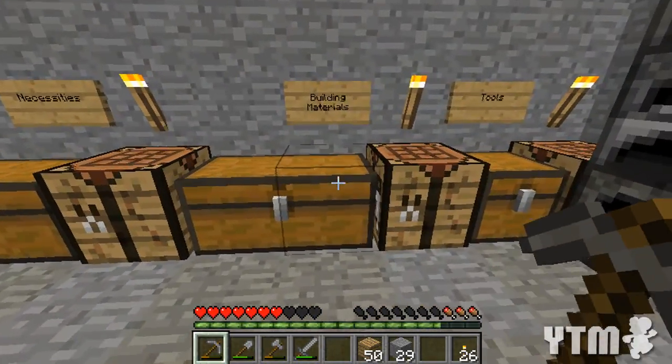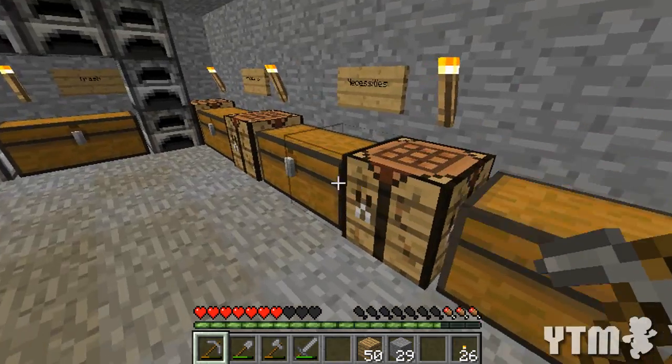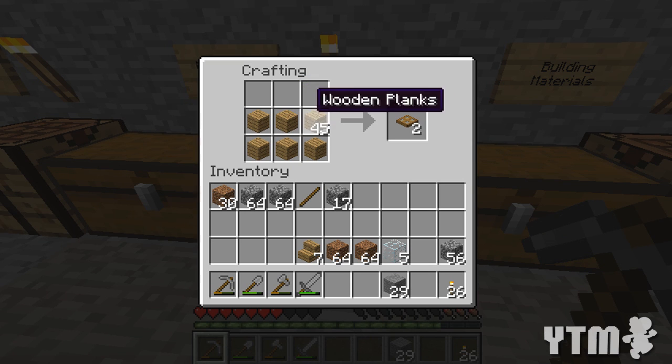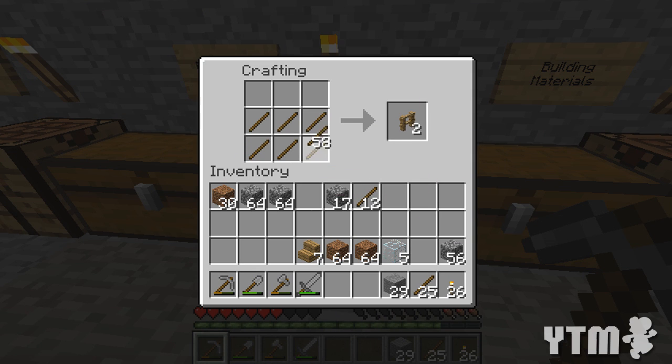What else do I need to do then? I think this might end up being a really short episode because I can't picture much more needing to do. We can make some fences - it's bloody sticks, isn't it? Of course. You can never have too many sticks. How many do I need? I think I need like six - I'll do that just to be sure.